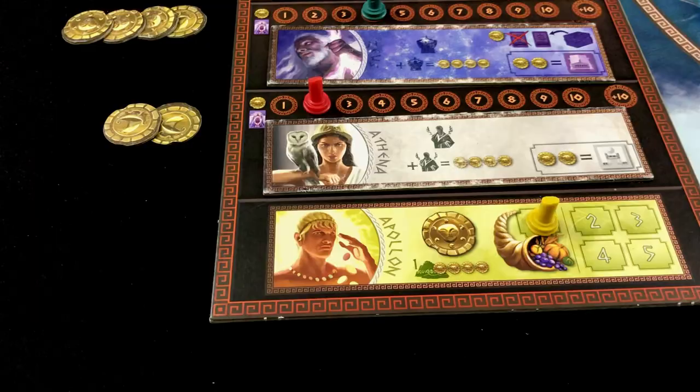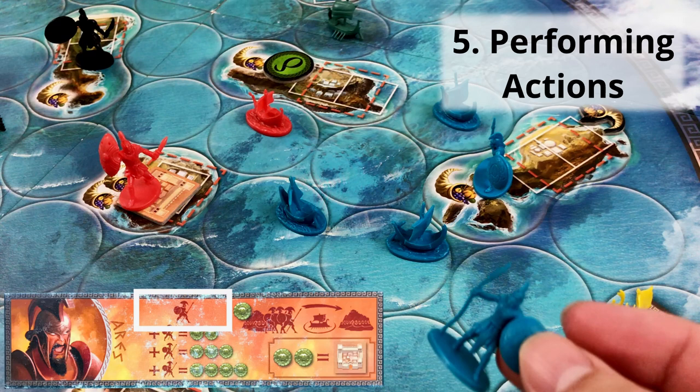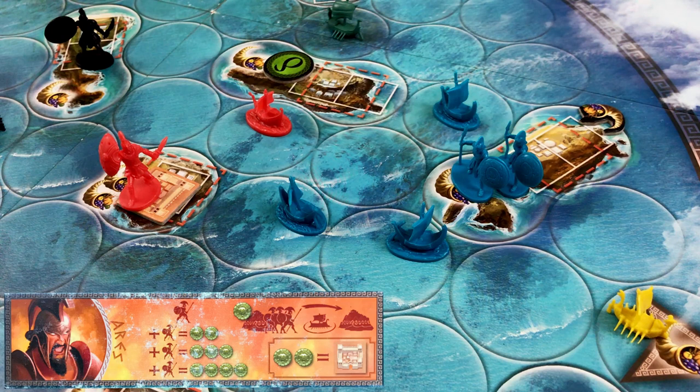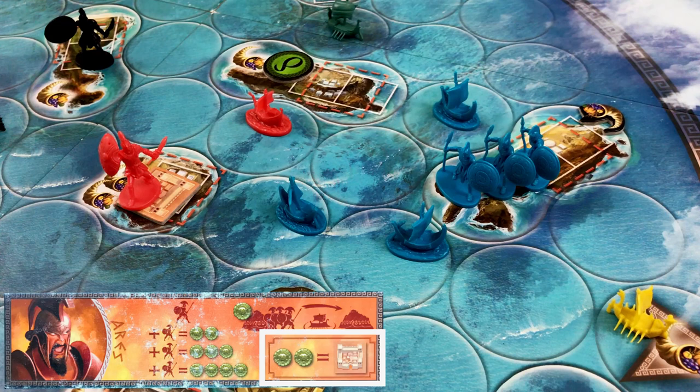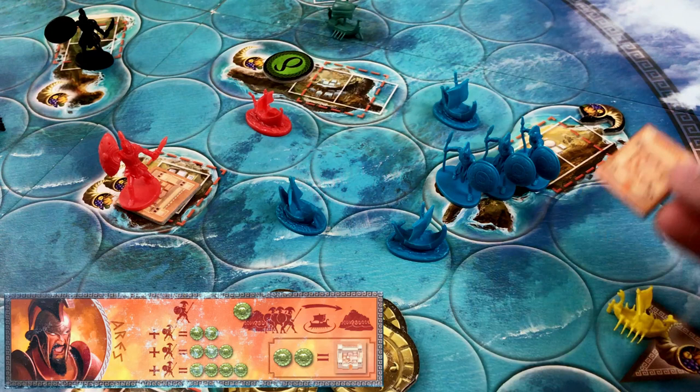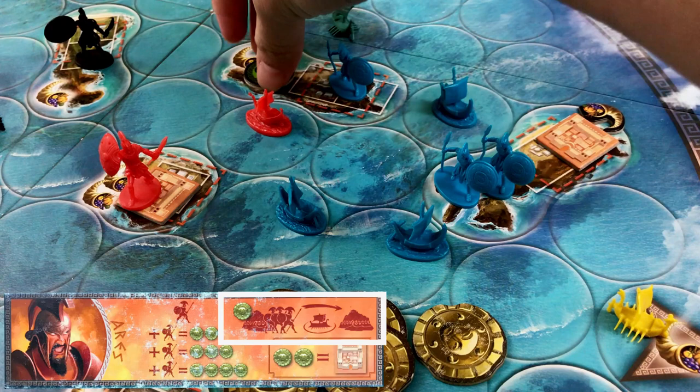Starting with Aries: his favor allows you to recruit one soldier and place it in any of your available islands. Additional soldiers cost two coins for a second, three coins for a third, and four coins for a fourth. Aries also allows you to build fortresses at two gold coins each, which provide a defensive bonus. His special ability lets you pay one gold coin to move as many soldiers as you want from one of your islands to another, as long as they are connected by your own boats.